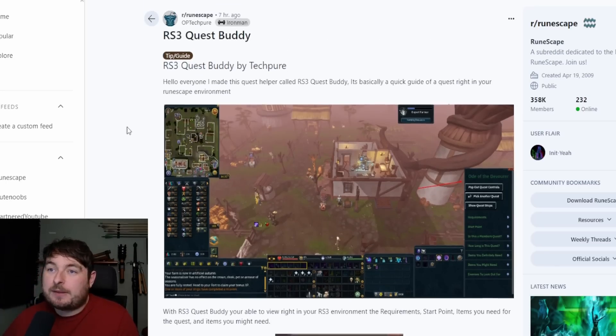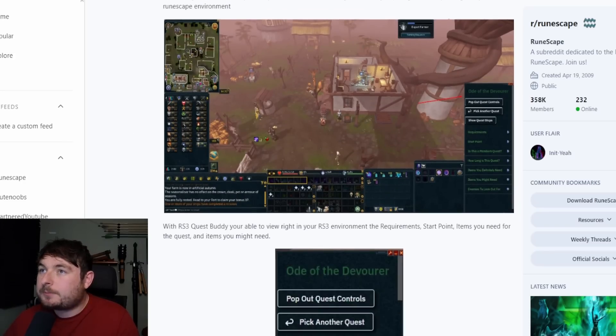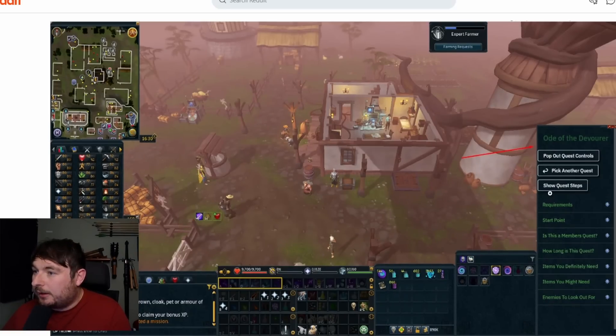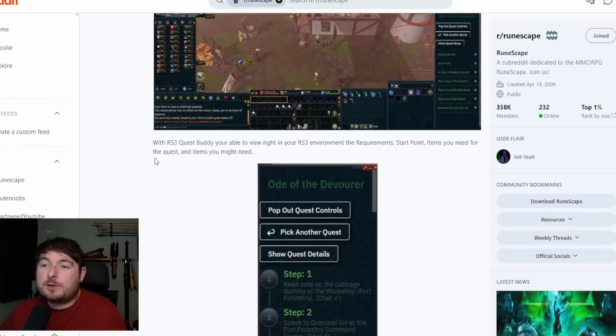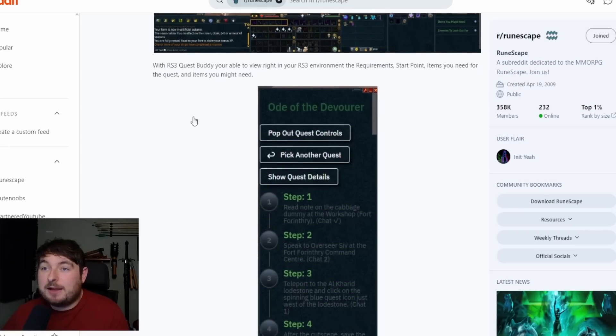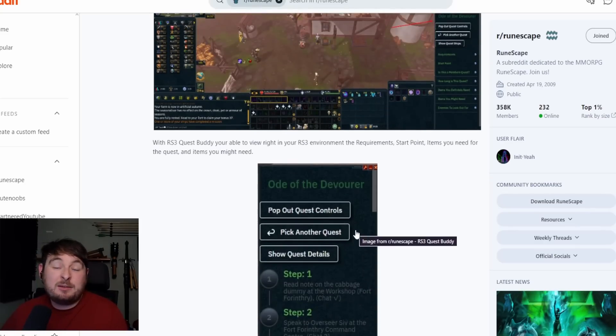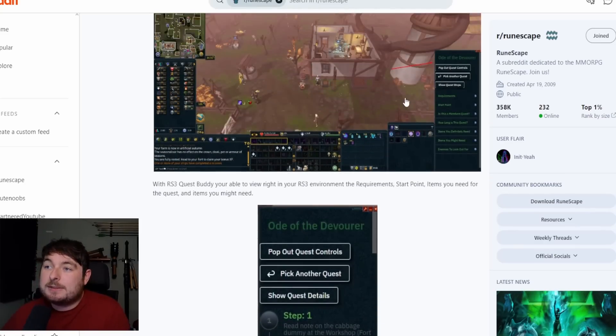It's a quick guide of a quest right in your RuneScape environment. You can see all the information here — pop-out quest controls, pick another quest, show quest steps, requirements, start point. With RuneScape 3 Quest Buddy, you're able to view the requirements, start point, items you need for a quest, and items you might need. It's basically right in there — you don't have to tab out or use a second screen for a quick guide.